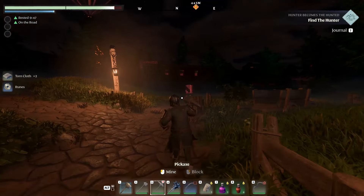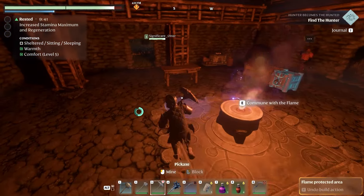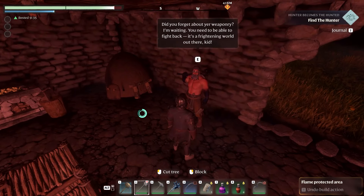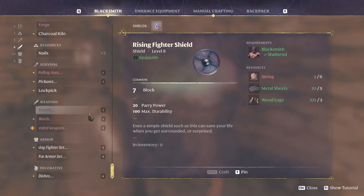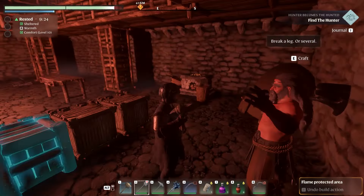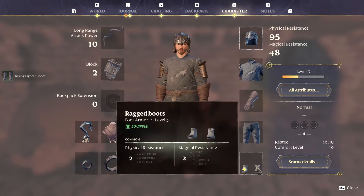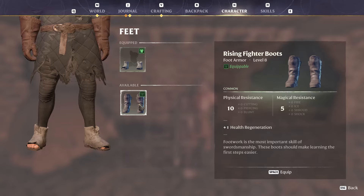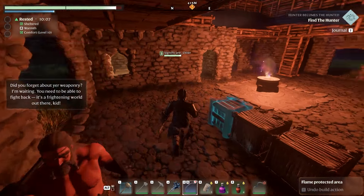Runes kind of work like gem slots — you can add characteristics by using them. Basically you upgrade weapons through upgrade tiers, and when you upgrade you unlock whatever bonus that tier adds. You should make me some shoes! Done and done. We're gonna wear our new kicks — replace our ratty boots with some highfalutin rising fighter boots. Looking more like Frodo every day.